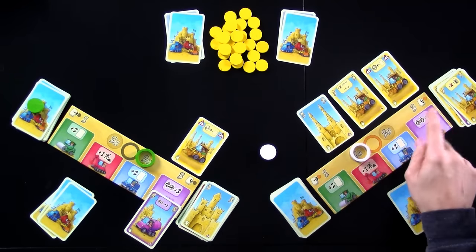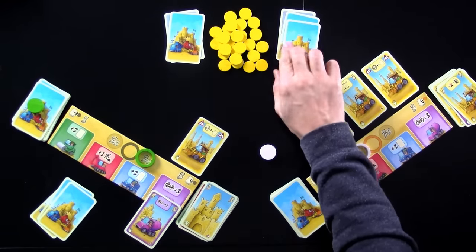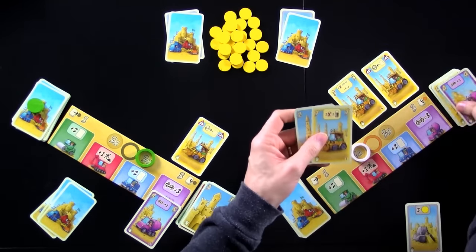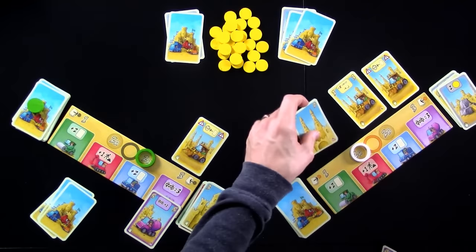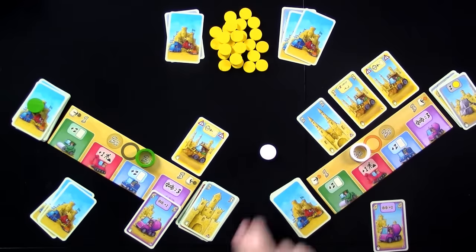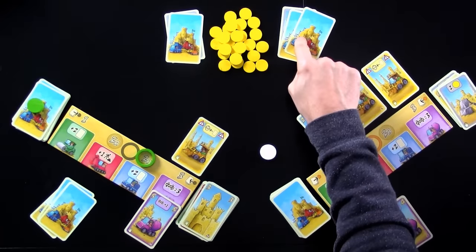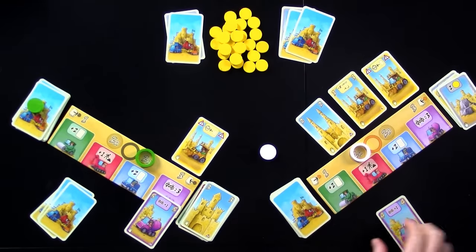Jen doesn't have to, but before her turn is over she could use this and jettison this card — emptying out her deck. But that means she's given me a double coin. Jen sees that I've jettisoned one, so now she feels like she's got to stay in the lead on jettisoning. She could have done something completely different — jettisoned this expensive card and given it to me, then paid this double coin to get the sandcastle built, and just held onto this for the future. That would have been a way to go. But since she saw me drop something, she wants to stay in the lead, so once again Jen has effectively dumped two cards — this one and this one. She's holding onto the coin for the next round.